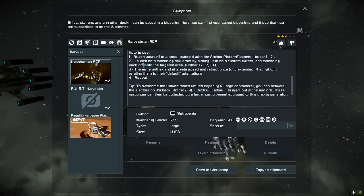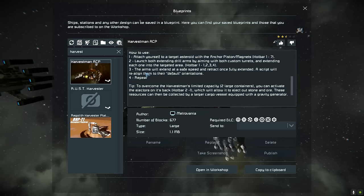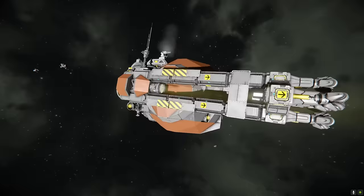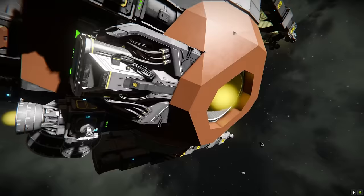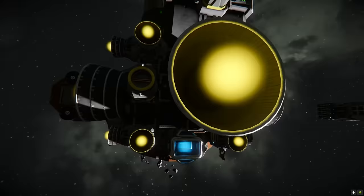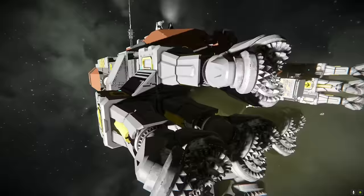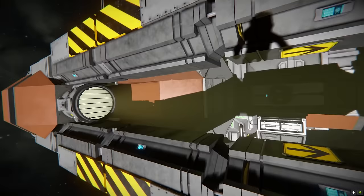How to use: attach yourself to a target asteroid with the anchor piston magnets. Launch both extending drill arms by aiming with both custom turrets and extending each one into the targeted area. The arms will extend at safe speed and retract once fully extended, and the script will realign them to default orientations. This looks awesome — I love the styling on this. We have a hybrid propulsion system — a large ion thruster in the rear along with a lot of large hydro thrusters — so this thing can move around pretty quickly. Then you've got the clamps and these extendable piston drill arms, which we love to see.